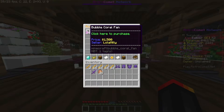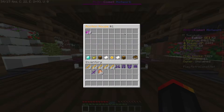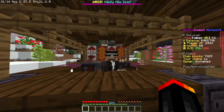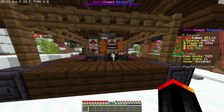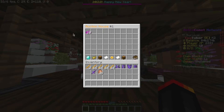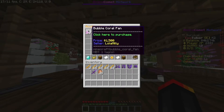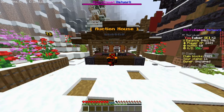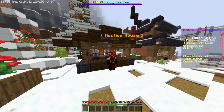Here you can see stuff you can buy from players. For example, you can buy coral from Lola Millie. The player does not have to be online to buy — it's not like normal trade. In normal trade you have to do /trade and the player's name, and the player has to be online. But in the auction house, the seller does not have to be online for the trade to occur.